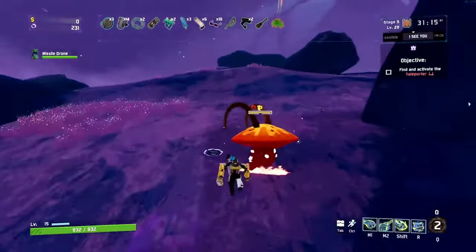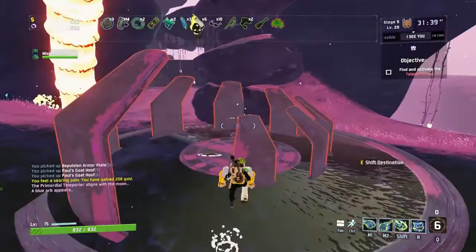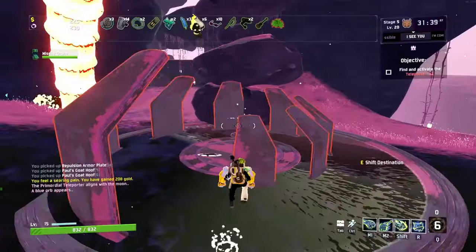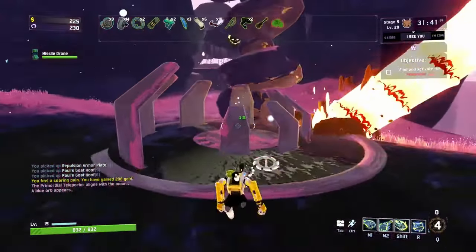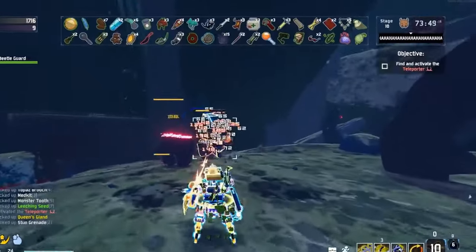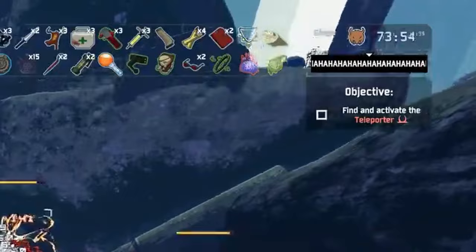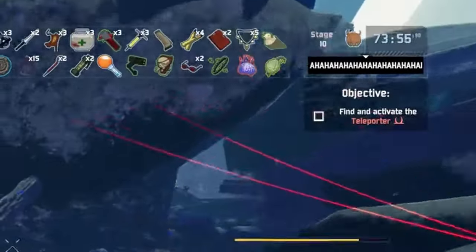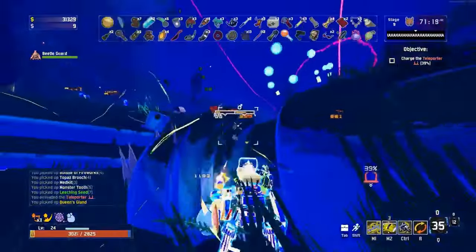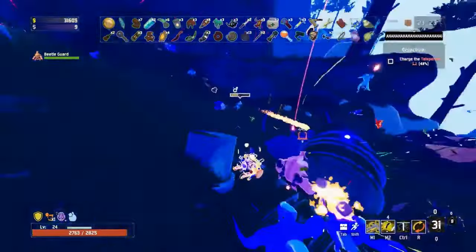Runs don't have to stop at the final boss either. You can do multiple loops, meaning you don't fight the end boss and instead go back to the beginning — and this is where you're gonna start seeing some crazy stuff. The game's enemy difficulty keeps increasing past the point where it says 'hard' and 'insane', and instead just hits you with this constant laughing.